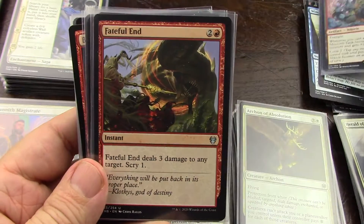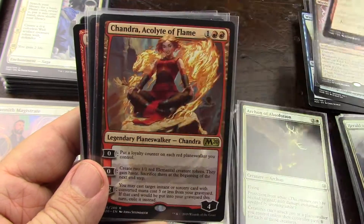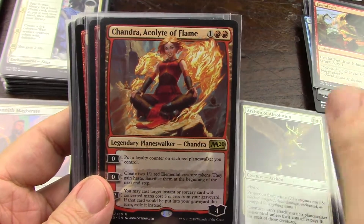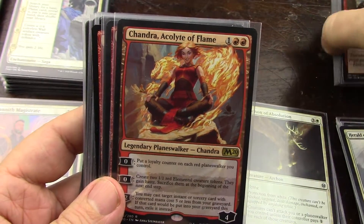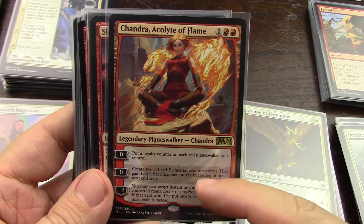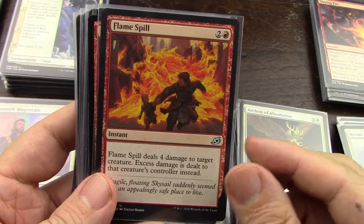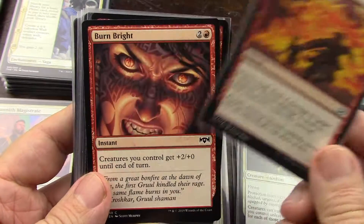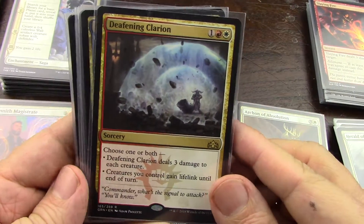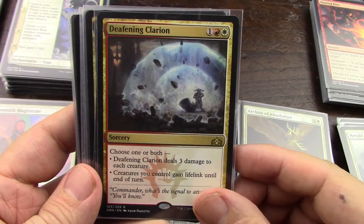I like this a lot. Any target — yeah. Loyalty counter on each red planeswalker — actually, I have a couple that have red in them, so why not? And it's not exactly on elementals, it just creates them. That's fine, I'll take it. Three damage to any target — home here. Target creature — I'm not sure. Not on creatures, so that's not going to help me. If I get overwhelmed by other people's creatures and I have non-creature spells, I'll do that.